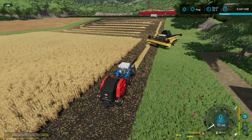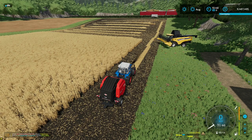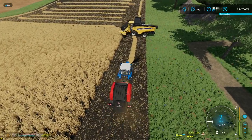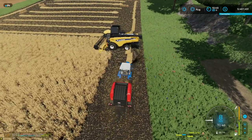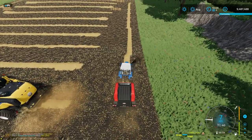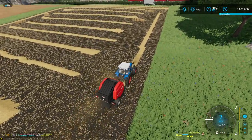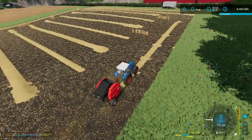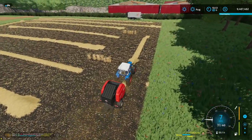I found out even on this little small field you can do one headland up one side and down the other and then turn the worker loose. Now we're getting some stuff done. With 250 cows I'm assuming it'll take quite a bit of straw, but I just want to get them a little bit of bedding to start.